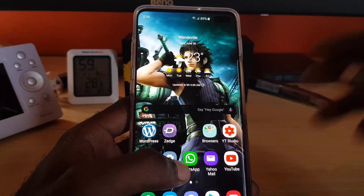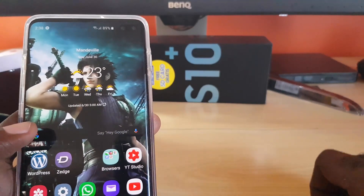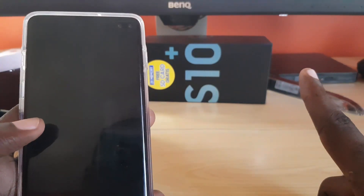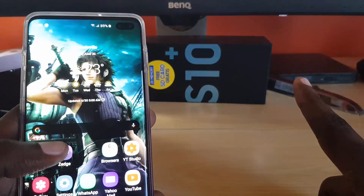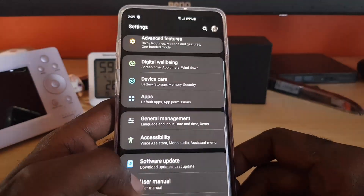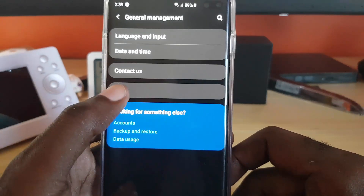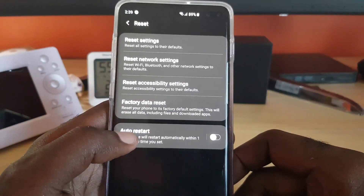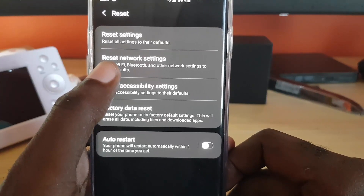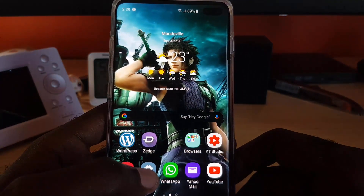Next, you can wipe the cache partition — there's a separate tutorial linked on screen for that. After wiping the cache and rebooting, see if the problem is fixed. You can also reset network settings by going to Settings, then General Management, then Reset, and selecting Reset Network Settings. Don't worry — it won't delete your data, though you may need to reconnect to Wi-Fi and similar services.